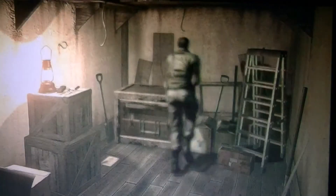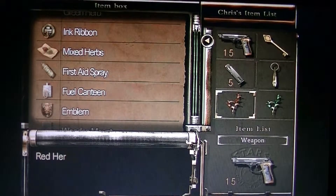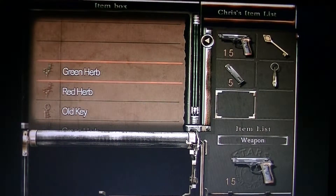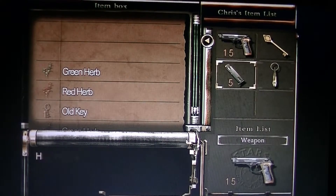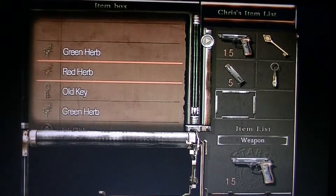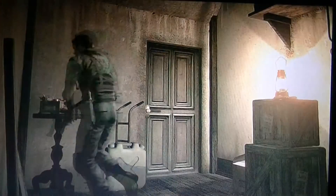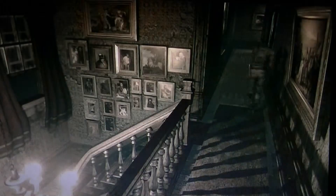I wonder if that balcony was the place I was supposed to use the dog whistle. I think it wouldn't hurt to bring one herb with me. So back to that room — I'll just try lighting the fireplace and see what happens. It might be annoying going back and forth, but I'm trying to play this smart.